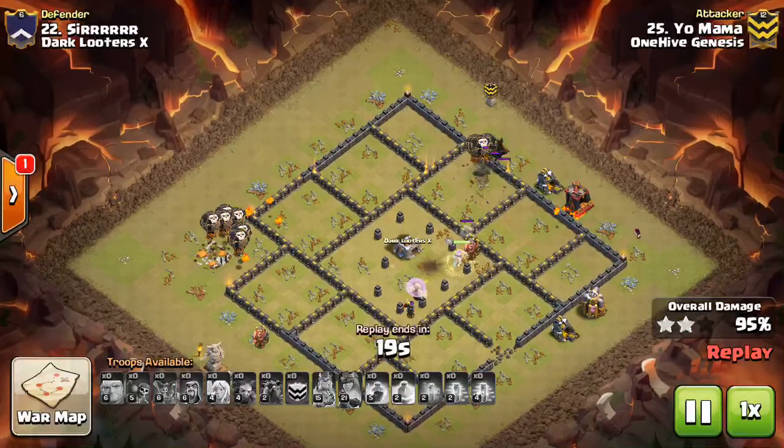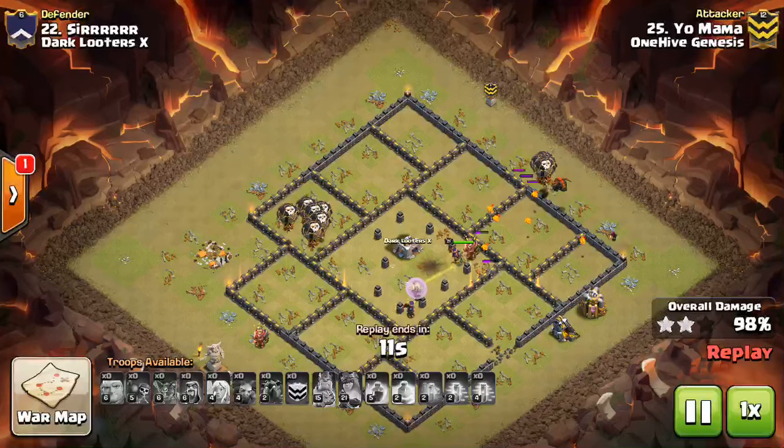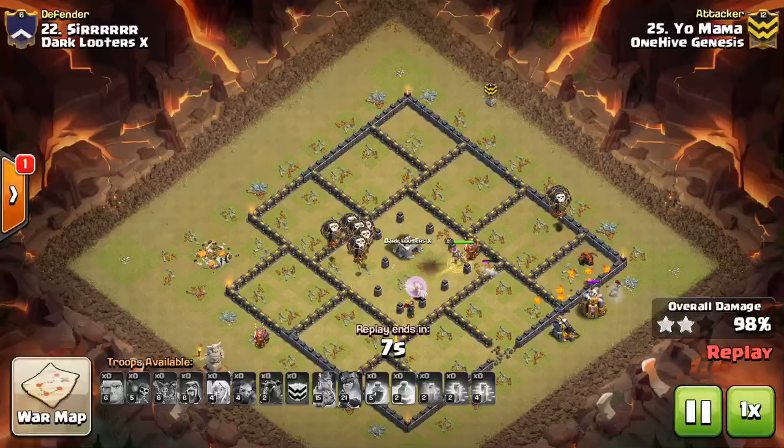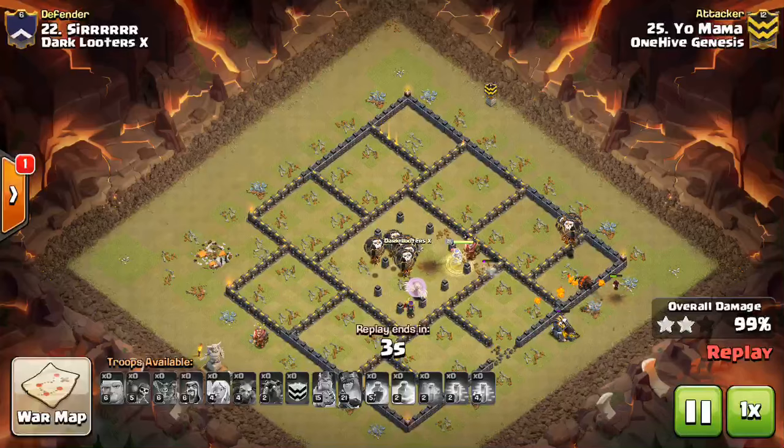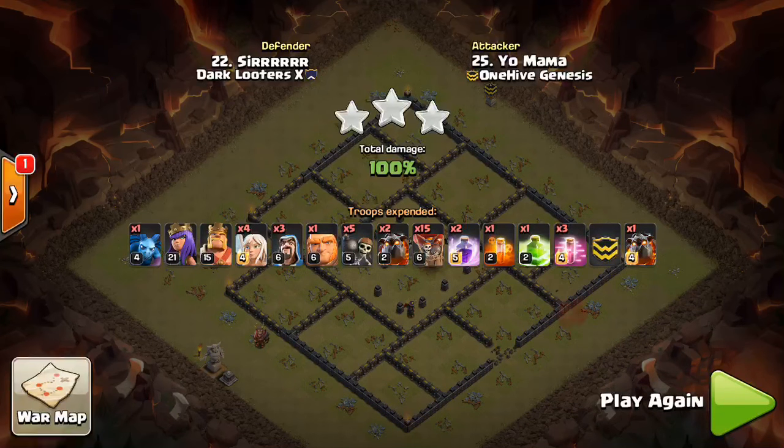This is what I'd recommend as your go-to at Town Hall 9. Obviously, you have to look at the base and see what it requires, but this seems to be the most reliable attack right now. Air attacks seem to be your best bet. Ground attacks are still popular, and I'll continue to show some ground attacks — probably from the Immoral Thieves war — so you guys will see some Town Hall 9 ground attacks on the channel soon as well. There's so much going on at Town Hall 9 right now, and maybe we'll see some other defensive additions from Supercell over the coming months in 2017.